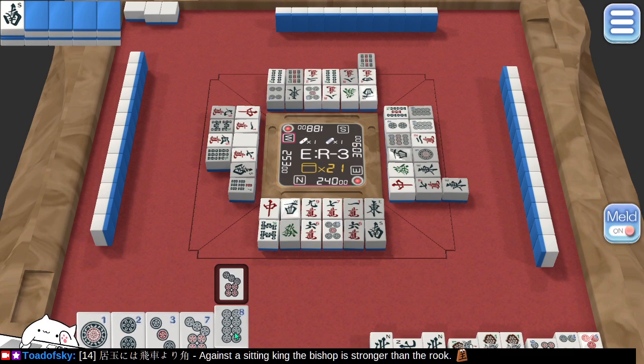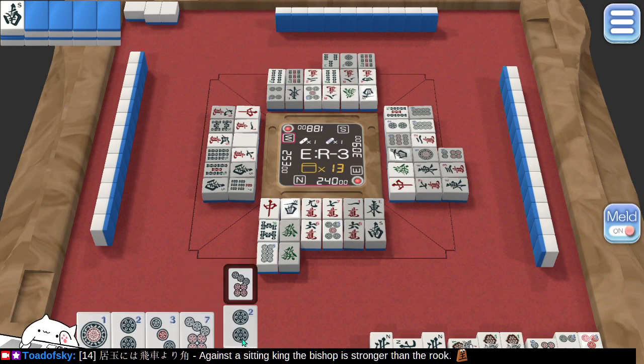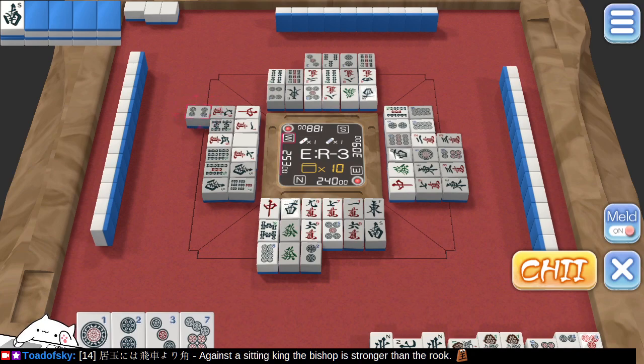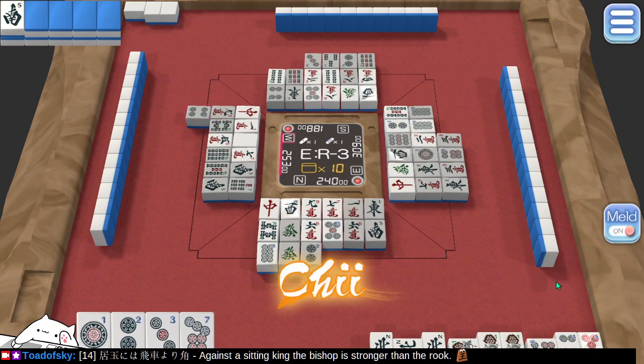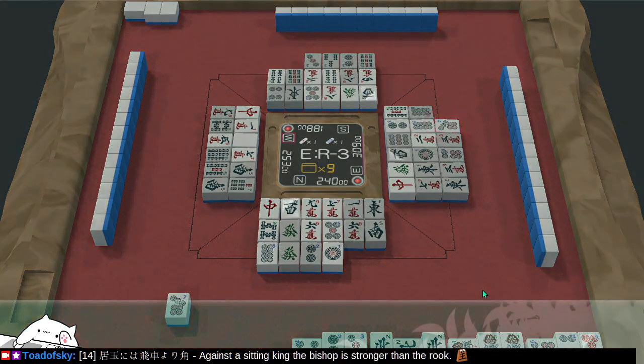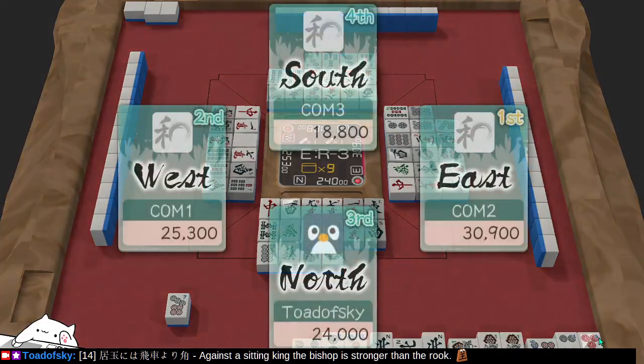Have 7s or 8s been discarded? Some 8s have been discarded already, so we're just going to keep shooting for a 7. It'd be hard to draw a 2 given that there's already a 2 out. Chi does not help me here. There we go — finally won a round, for like 0 points. Because I did this with an open hand, I don't get a ton of bonus points. I do have a bonus tile. Having 3 north allowed me to win the round with a valid hand.